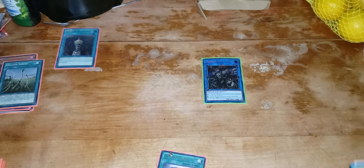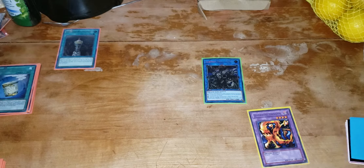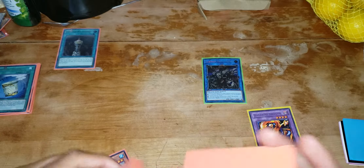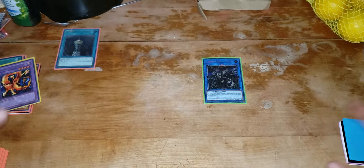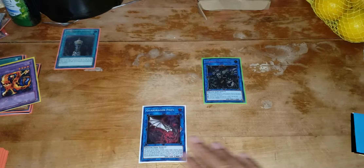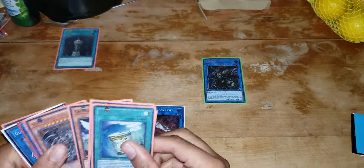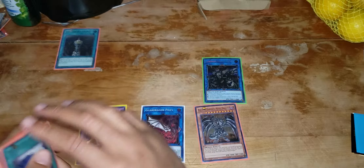Now you use Instant Fusion to bring out your Darkfire Dragon. Now with Instant Fusion going, that makes three counters. Now you use that to add. Then you can link off your Darkfire Dragon, turn that into your Pitsy. Pitsy's effect activates — you get your Red Eyes Darkness Metal from your Graveyard. I'm going to special summon off the Red Eyes Darkness Metal. Yeah, that's the best bet.